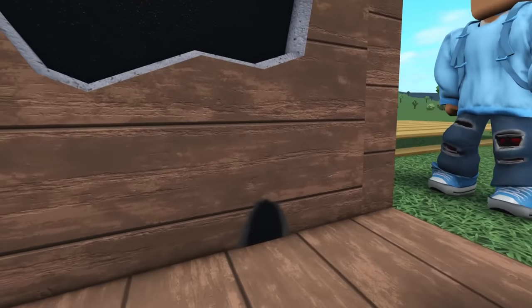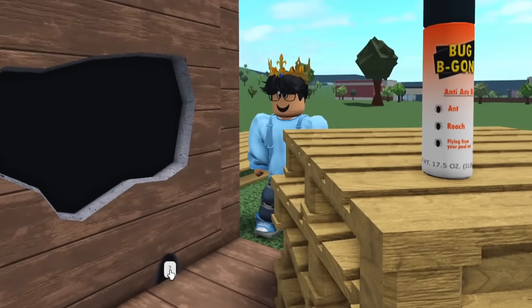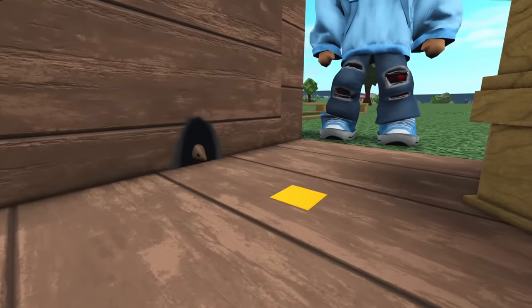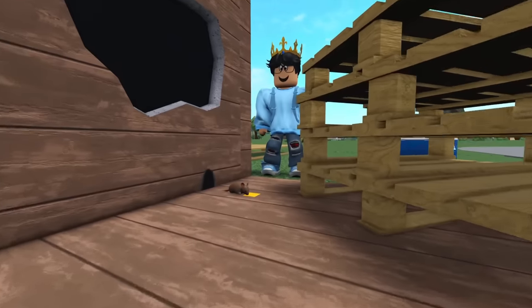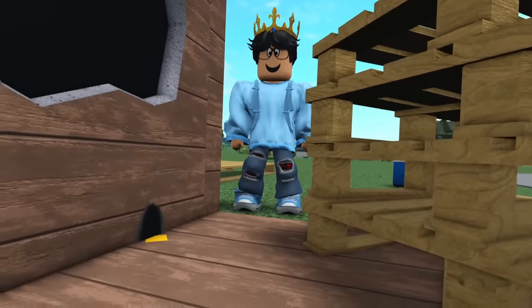One of the fun things about this update is that they added a mouse hole, and on occasion a mouse will come out. You can kind of speed up the process by clicking on it, clicking this question mark, and putting out a slice of cheese. Eventually a mouse will come out. Since this mouse hole is placeable on walls, it has to be placeable on basic shapes too, because it's like a little walled item.